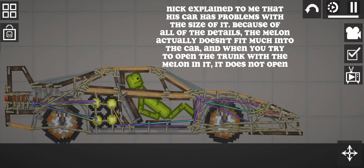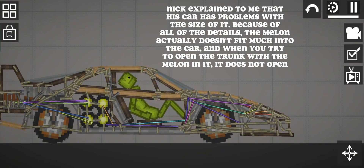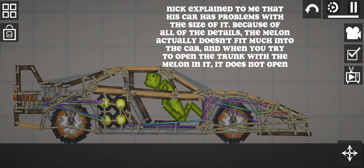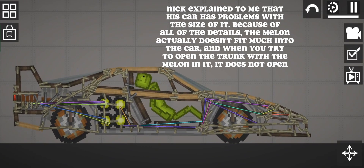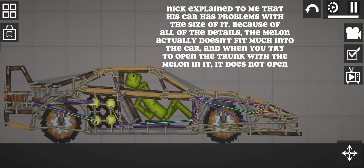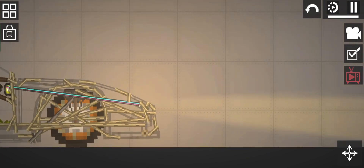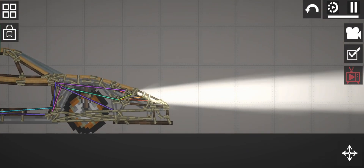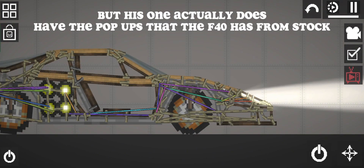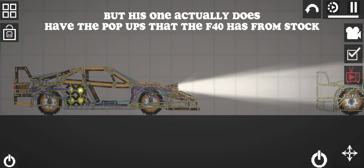Nick explained to me that his car has problems with the size of it. Because of the details, a melon actually doesn't fit much into the car, and when you try to open the trunk with the melon in it, it does not open. Both of the cars have headlights, but his one actually has the pop-ups that the F40 has from stock.